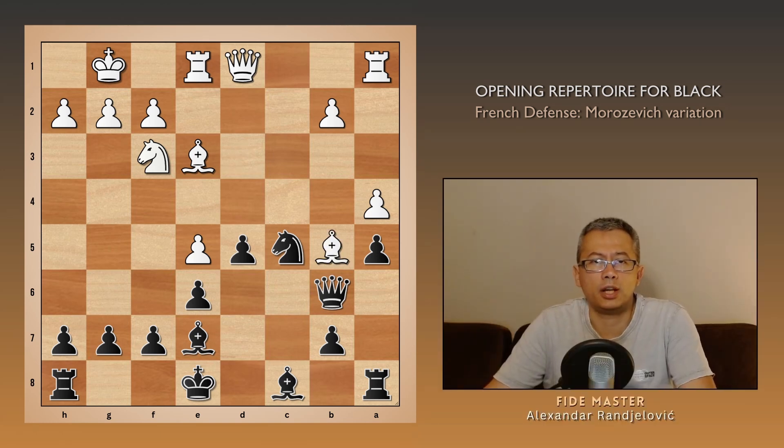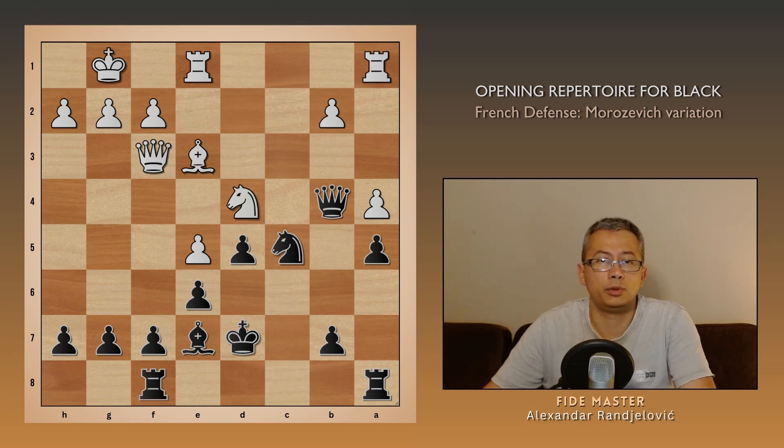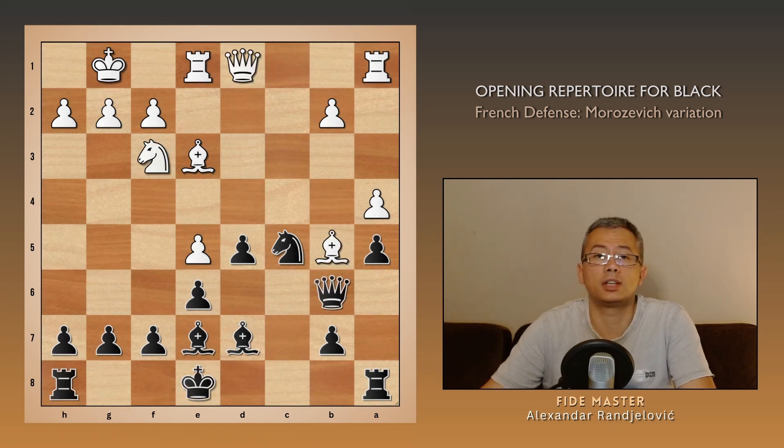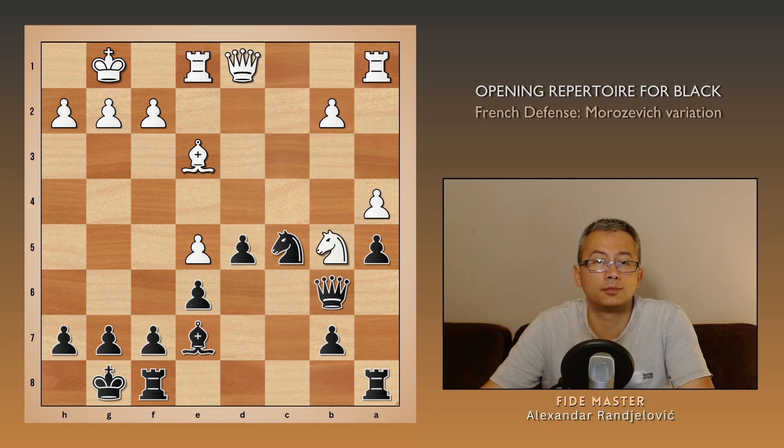After Bb5 check and Bd7, in another super-GM clash played between Arkady Naiditsch and Francisco Vallejo, we had bishop takes d7, king takes d7, then knight e4, queen b4, queen f3, and rook hf8 with equal chances. Naroditsky instead played knight e4, and after bishop takes b5, knight takes b5, allowing his opponent to castle, thinking that their king is less safe on the kingside than in the center.